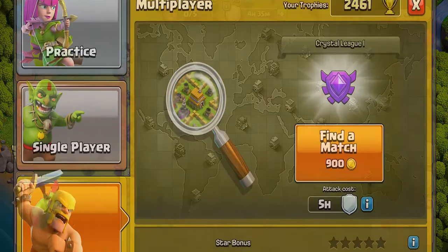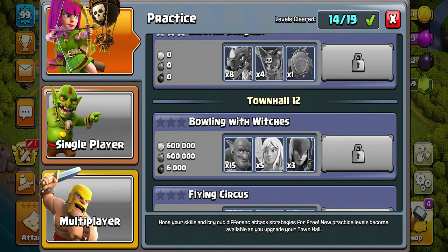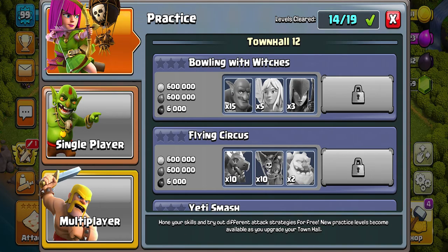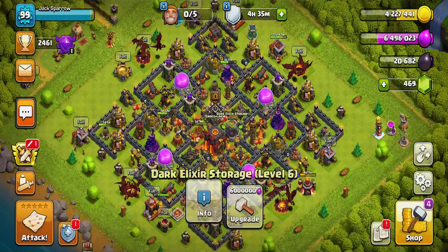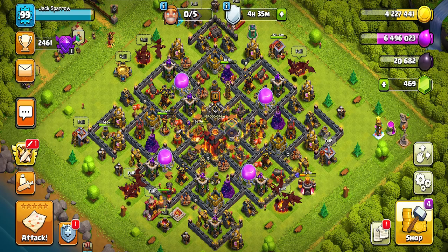My next tip is do not forget about the practice mode. To get to it, tap on the attack button and on your left side there's a practice mode where you have a lot of Dark Elixir and even some loot — but only use it when you can't attack and you really need that Dark Elixir to upgrade your heroes. My last tip is to experiment with all of these strategies and find out what you enjoy, because you want to enjoy maxing out your heroes even if sometimes it can be a grind.